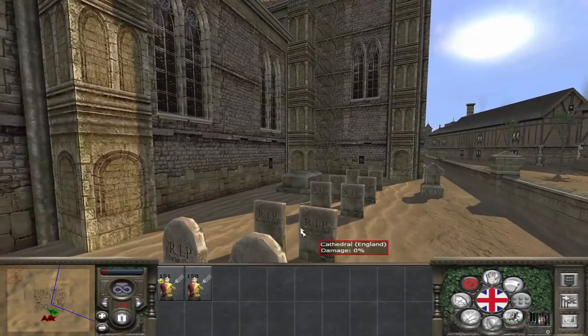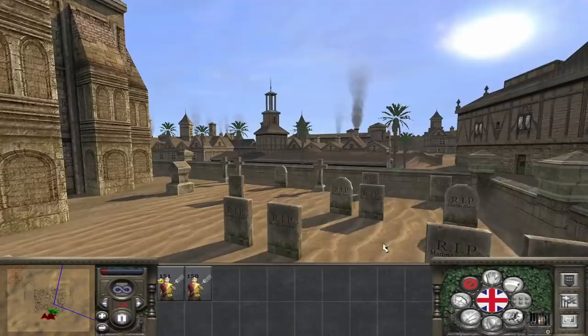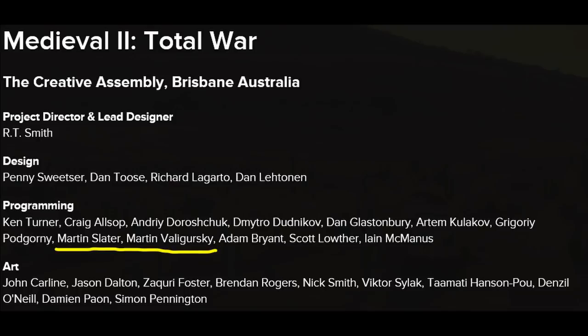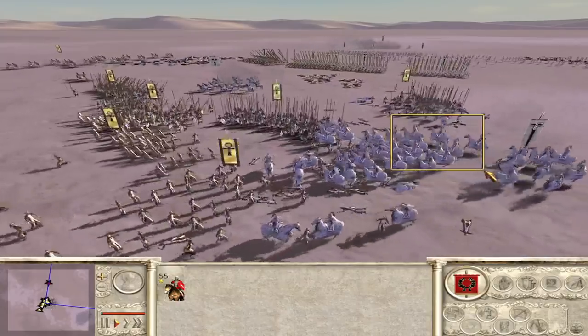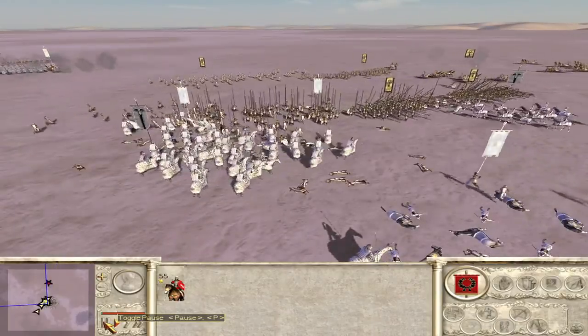Number 5 — this is one most of you probably know: the Medieval 2 Total War gravestones in the churchyard have the names of the developers on them. There are some recognisable names that you can also find in the credits. In Medieval 2 Total War, there is also a rebel settlement called Domus Dulcis Domus, which in Latin translates to 'Home, Sweet Home.' It's just a small little easter egg, and while many people know this one, it still had to make the list.